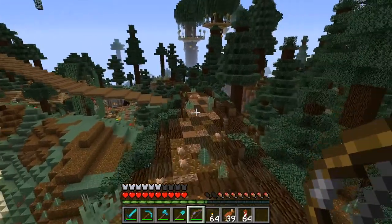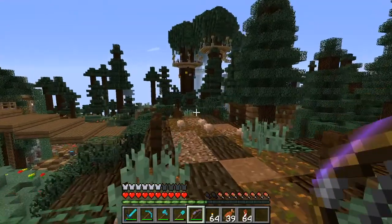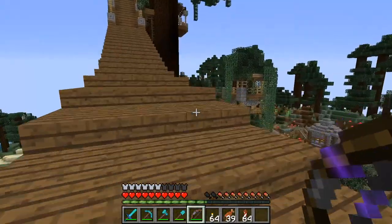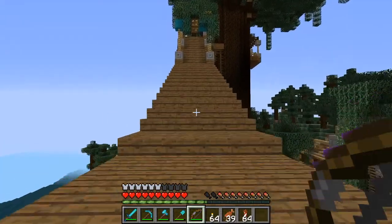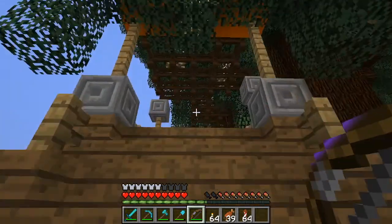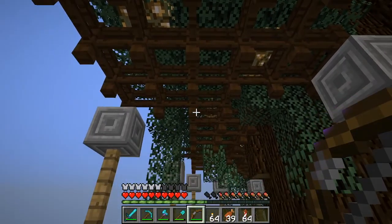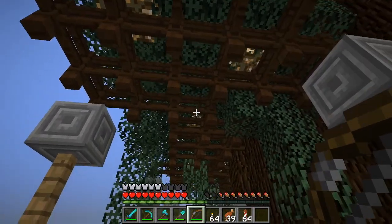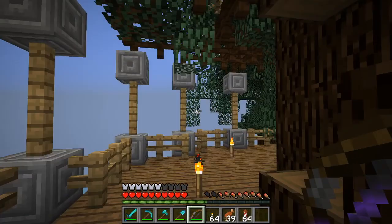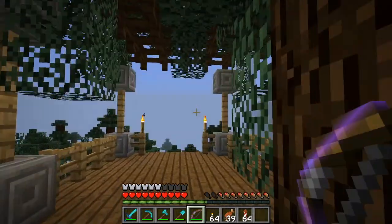I believe last time we started the episode up in that tree because there's a nice flight platform to jump off. I do like the way this looks. This is where I got the inspiration for using the fences underneath my build, and of course this build also inspired me with the trailing leaves.